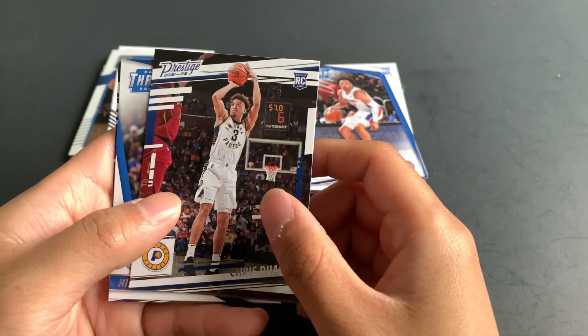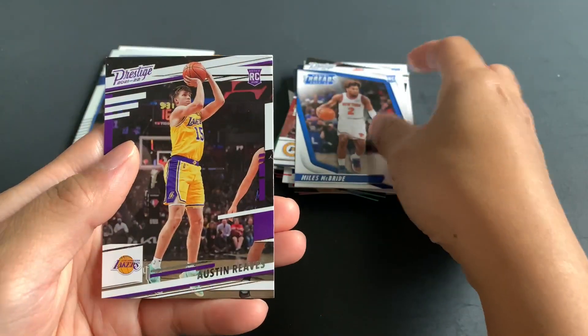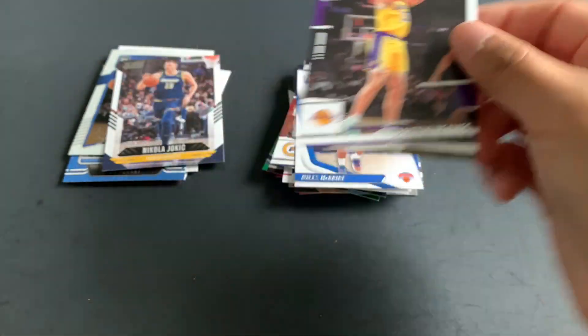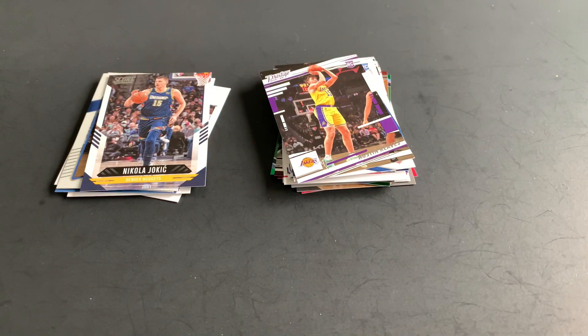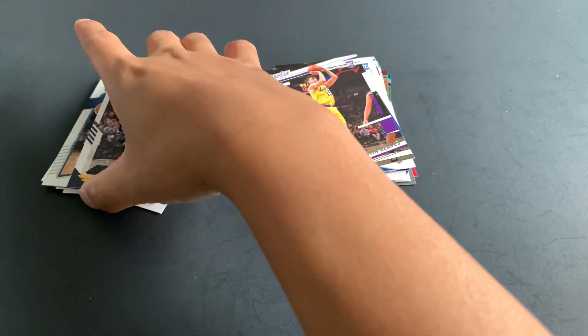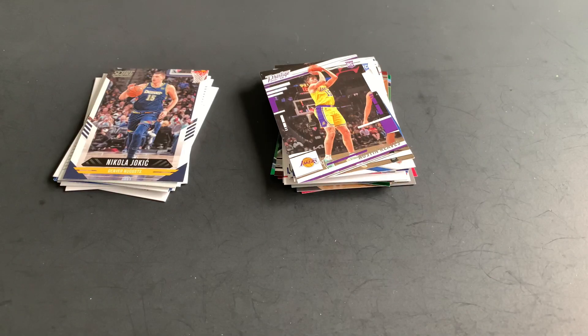That's good. Chris Duarte, Miles McBride, and the first card we pulled: Austin Reeves Prestige. Basically I'm happy with this pack. We got almost the top five rookies, but we haven't got Scottie Barnes. Anyway, it's still a good pack — not too shabby. Thank you for watching, guys, and have a great day! Bye.